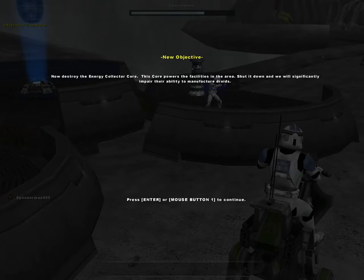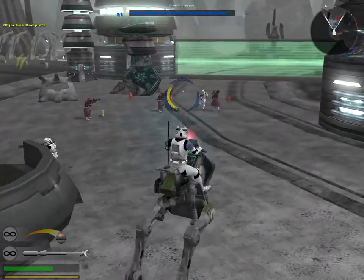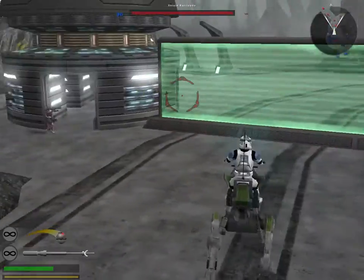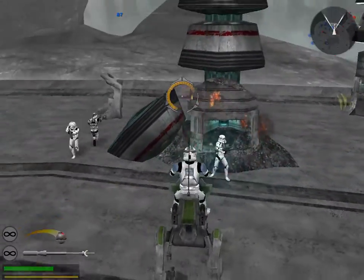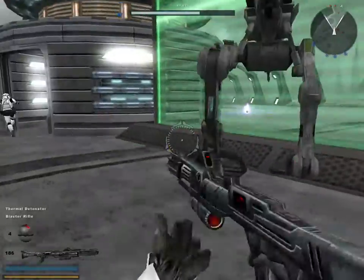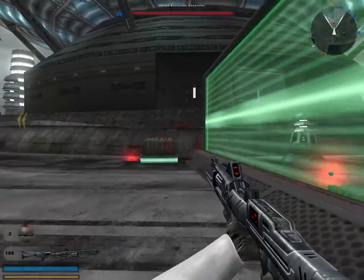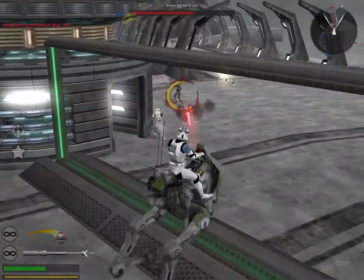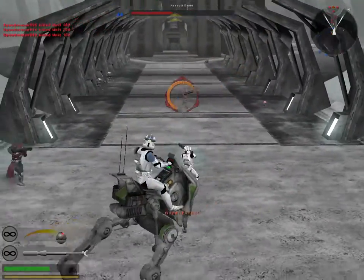Before we can begin our assault on the seps' energy collector, we have to penetrate their shield barricades — load up and move out. So to penetrate their shield barricades — get out of here, go back. We have to get over there. It looks like we can go from here. Grenade — blow it up. Perfect. Good thing these things can't hitchhike vehicles like in Halo — or maybe they can, I don't know.